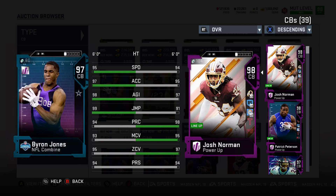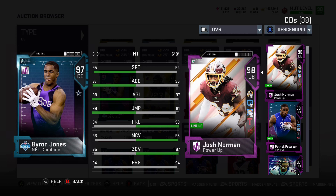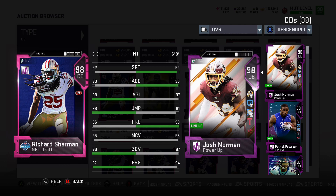Coming in at number 8, we have Byron Jones. He has moved from safety to cornerback and some of those attributes hold over — he is near perfect athletically. He does leave a little bit to be wanting with his ability to lock some people down. Considering he is more of a lockdown cornerback than a Night Train Lane in the passing game, there is a reason Jones got moved to cornerback. He's more gifted at that position. His 99 jump is tremendous and he'll be a great fit on absolutely any team. He can fit at any of the three cornerback spots and you can use him as sort of a free safety in cover threes as well.